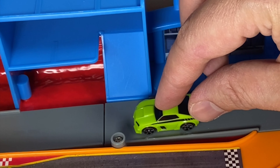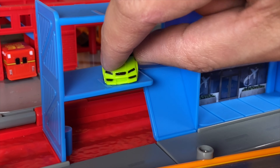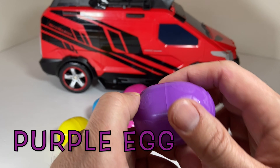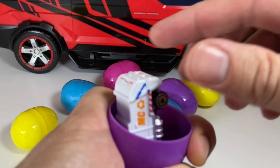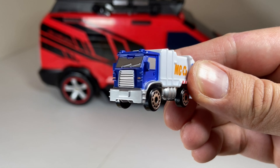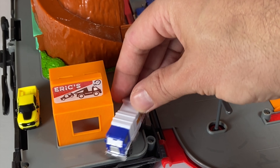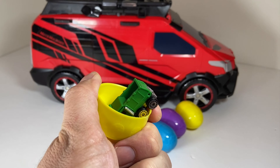Here he goes up onto the second level. Now in this purple egg, let's crack it open and see what's inside. Wow, this is a recycle truck — you can tell by the orange arrows on the side. The recycle truck is gonna pull up to Eric's auto body shop.